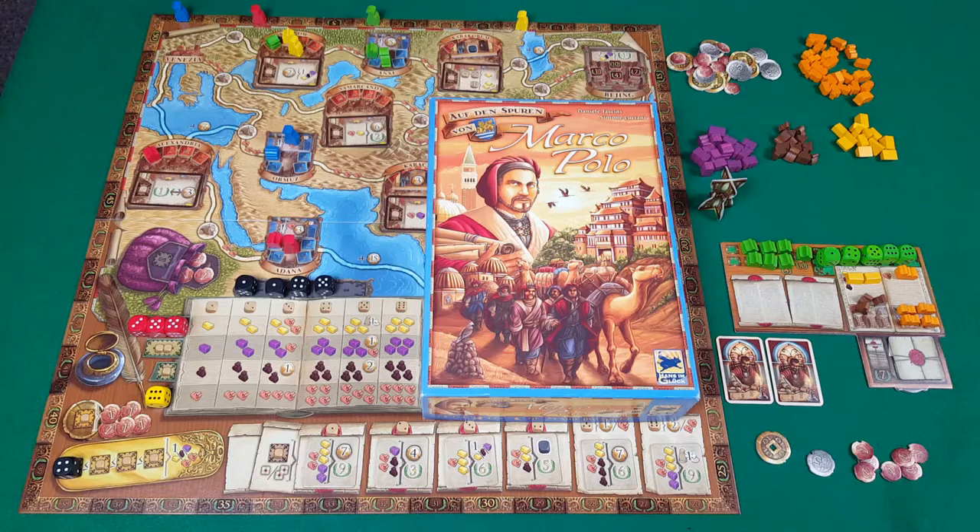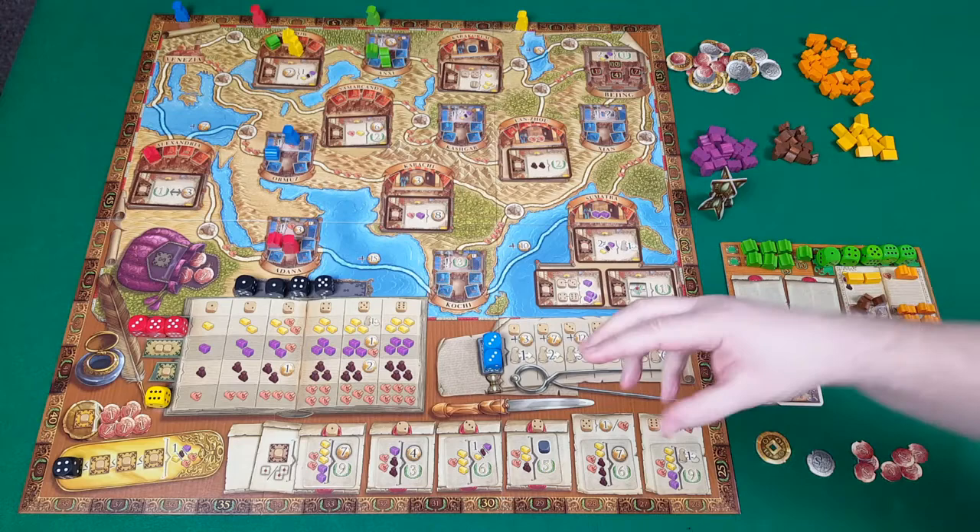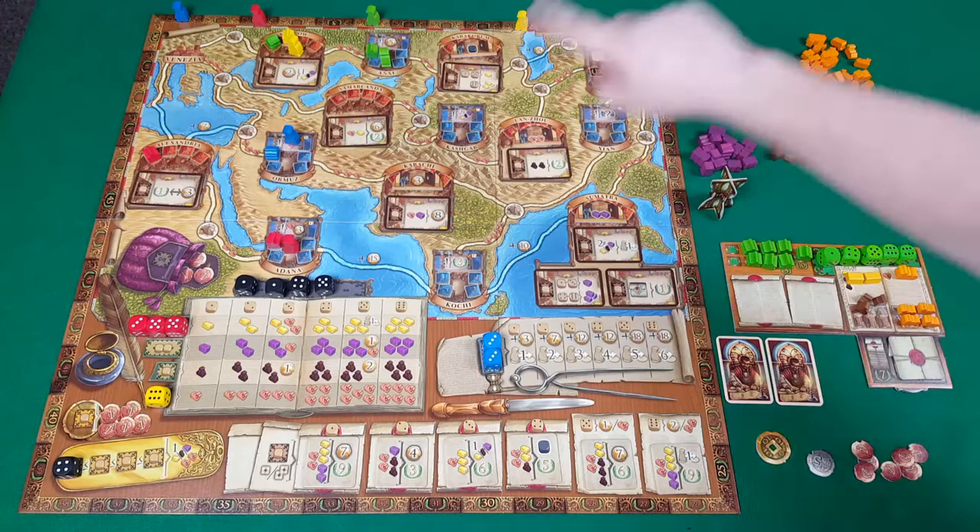Hello and welcome to this pit stop for the Voyages of Marco Polo, designed by Daniele Taccini and Simone Luciani, published by Hansim Gluck and Z-Man Games. In the Voyages of Marco Polo, players compete over five rounds to fulfill contracts by collecting goods and traveling across the map from Venezia through to Beijing in order to score the most points.